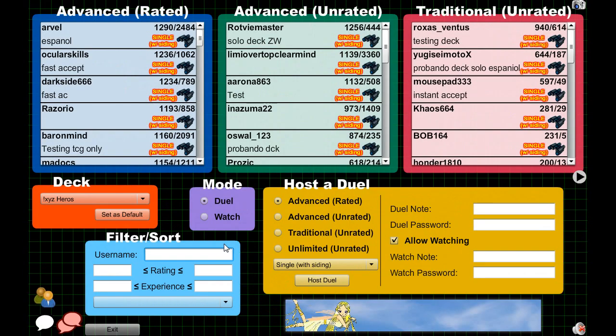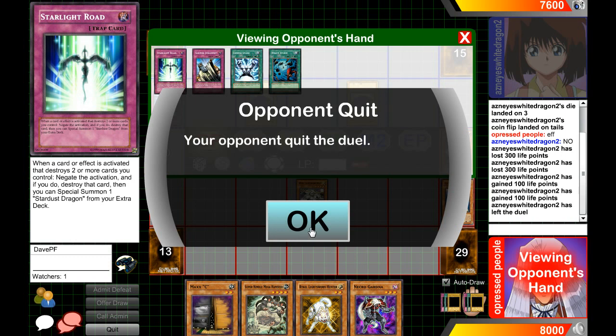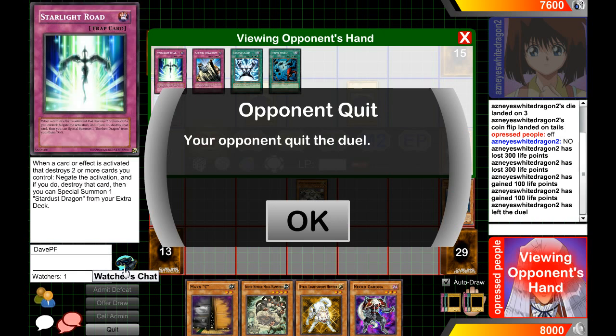When your opponent leaves the duel, it'll say your opponent quit. If they admit defeat, it'll say you won the duel. If you play in ranked, you'll see options for Admit Defeat, Offer Draw, and Call Admin. Sometimes there are draws in the game. If you click Call Admin, it'll summon an admin — you don't have to PM them directly. The admins are in green in the online chat. When spectating, you can see the field but not both players' hands, and you won't be able to click on things like the graveyard.